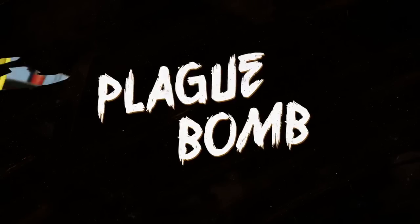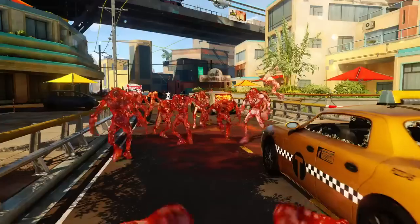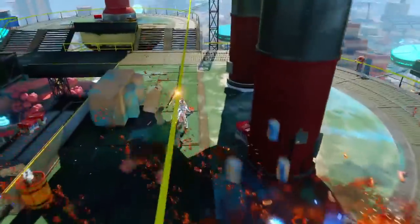First up is the Plague Bomb, which instantly intoxicates enemies in the area. They'll start vomiting, take damage over time, and explode when killed. Plus, they can spread the disease to others.